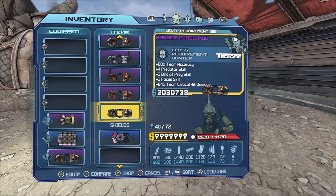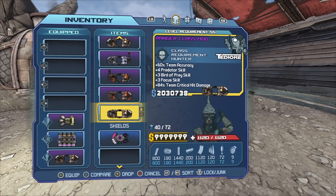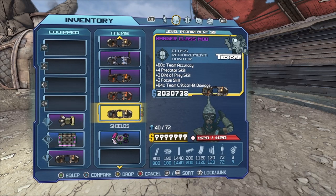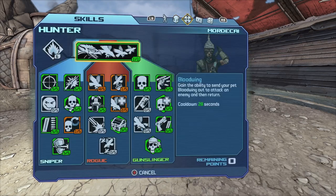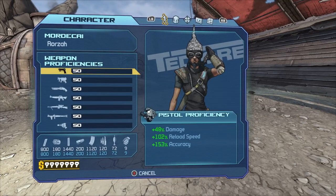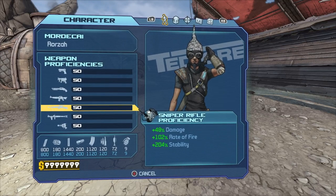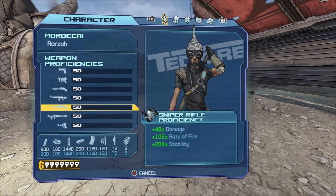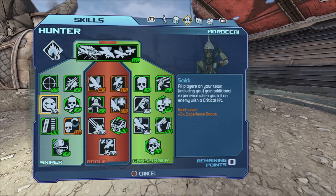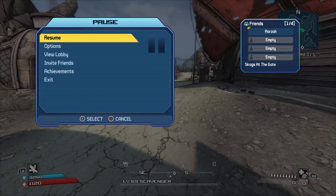Any other guns or gear I recommend will be linked in the description — most of them are just the Pearlescents, which are quite rare to find and I just don't have the time to get them. Another thing you want to do is max out all your proficiencies, or at least the ones you use — for example pistols and snipers, since there's a pistol and sniper build. Max at least those two out, and that's the skill tree. Alright, thank you very much.